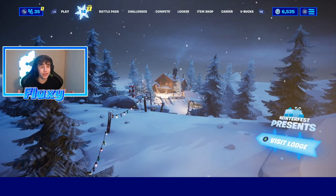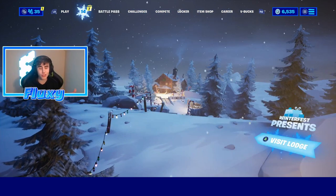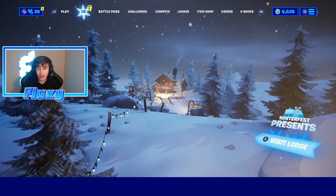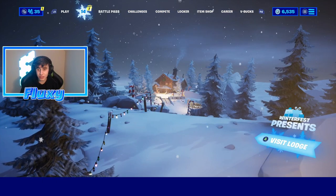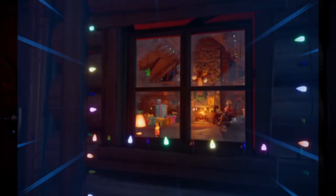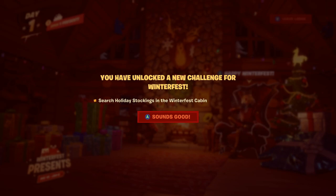So as you can see here we are on Fortnite and the update just released — it shows right here, it says 'Winter Fest Presents.' If we hit A, it will actually bring us to visit the lodge. I'm just gonna press it and — oh my goodness — as you guys can see it says you've unlocked a new challenge for Winter Fest.